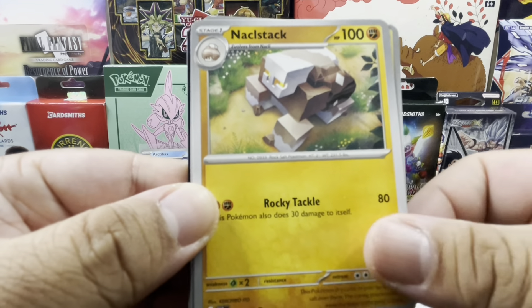Klawf stack, Toxel, Lippard, Wimpod, Techno Radar, Steely Counter Catcher — we have a reverse holo Ferroseed, Garbodor, and a holo Zarude. Energy and code card.